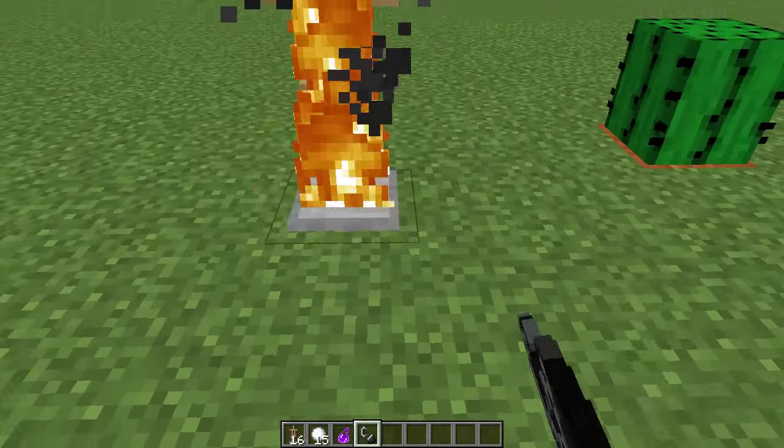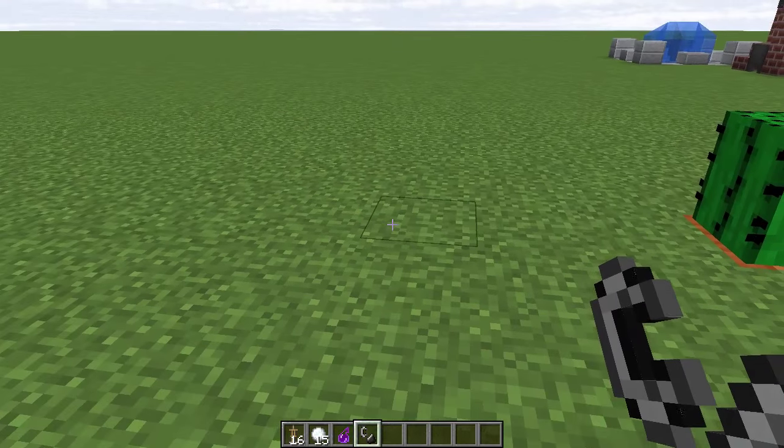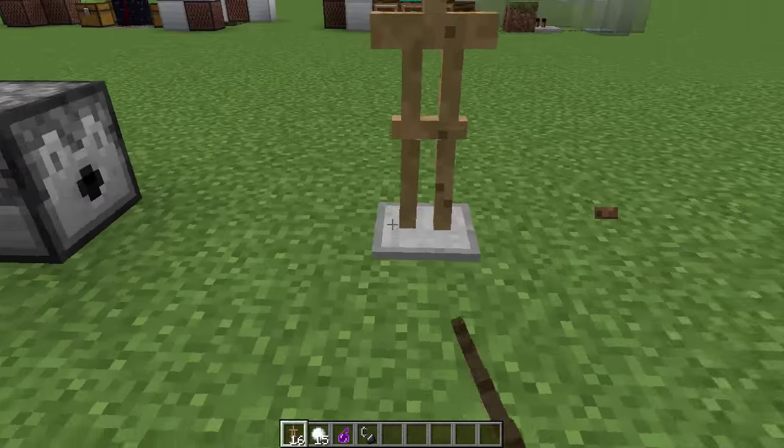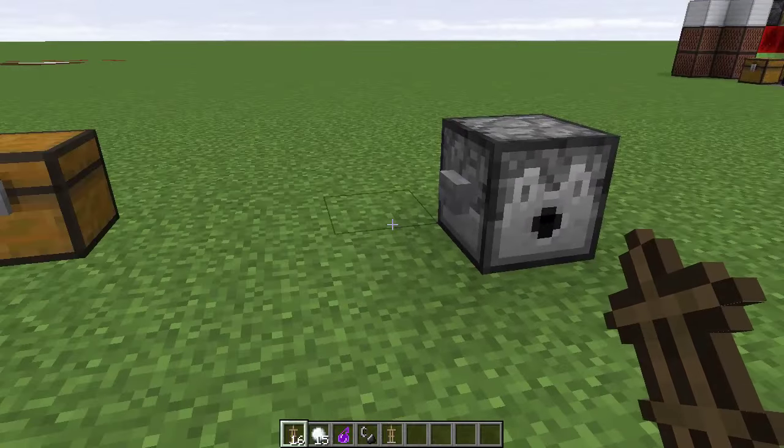If you set fire to it, obviously it will get set on fire because it's made of wood, but then it will just disappear and it won't drop itself - pretty much useless. But then yesterday I put one in front of a dispenser, loaded it full of arrows, and broke it, and my world changed for the better.